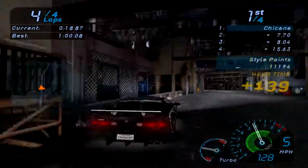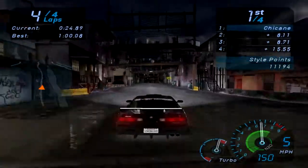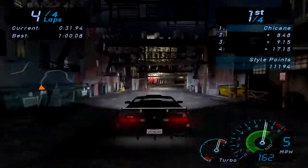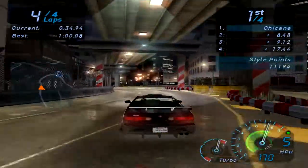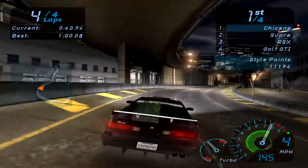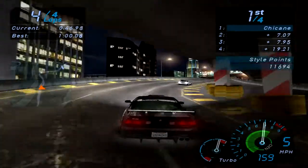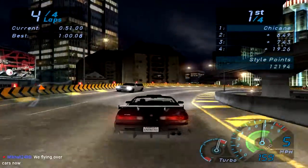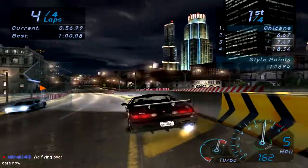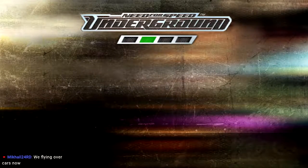Hit the nitrous a little bit, see if we can gain more speed. That was kind of a bad idea — we tapped the wall. At least we didn't completely crash into it. We didn't destroy our own race Sergio Perez style, which is good. You see, the whole style points thing is a risk-reward factor — risk yourself losing the race, but the reward is unlocking stuff much earlier, like all the paints and vinyls.